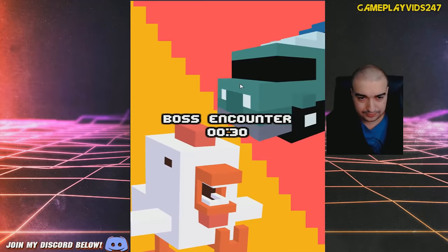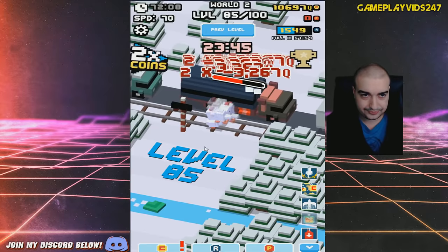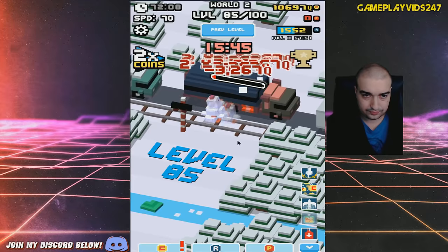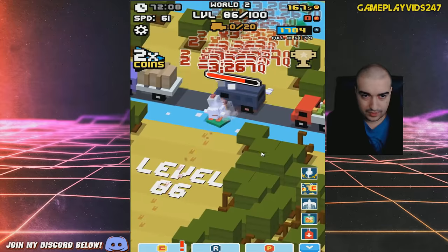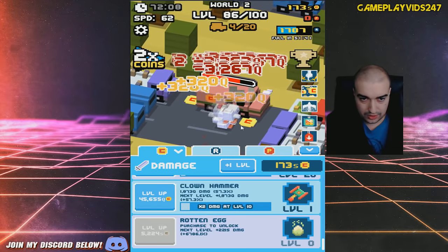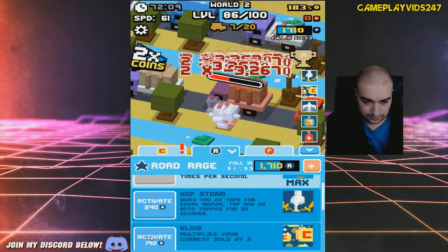Let's fight the boss now. I should be able to manually click him down, theoretically, without wasting any of the R. Then we'll times two the gold we get from the boss — that could be the best solution. There we go — beautiful. How much gold have we got? S — we got S now, everyone. Times two after we get this gold cart. Done. Bling.